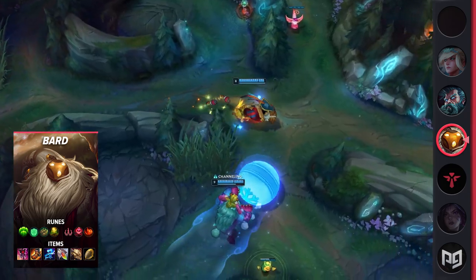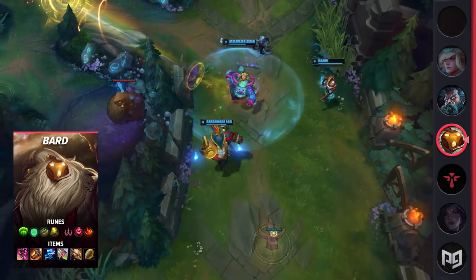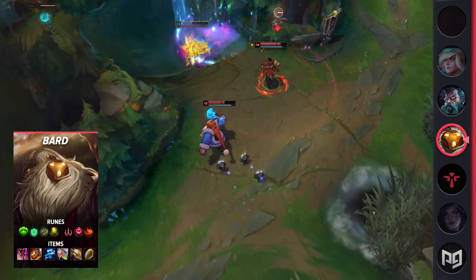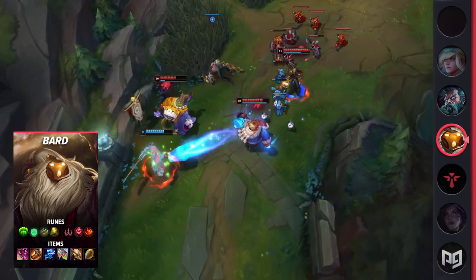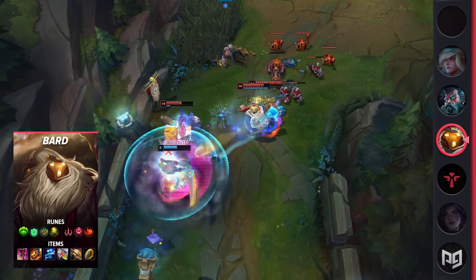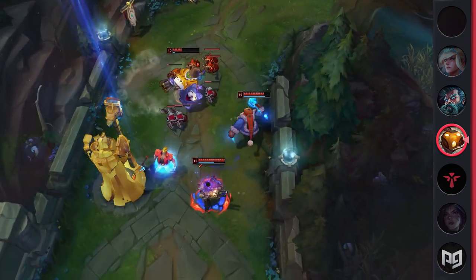His E is a magic tunnel that allows your team to go through walls. It's overall a really strong ability for playmaking and ganking. Finally, we have his ultimate, which is a long-range AoE Zhonya's. This ability can be game-changing, as you can stall objectives, stall teamfights, and make picks around the map if you see someone alone.